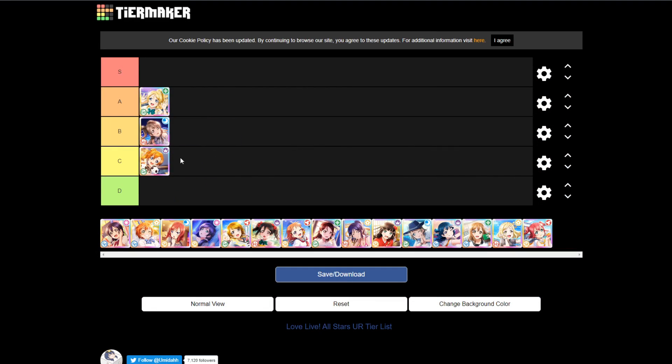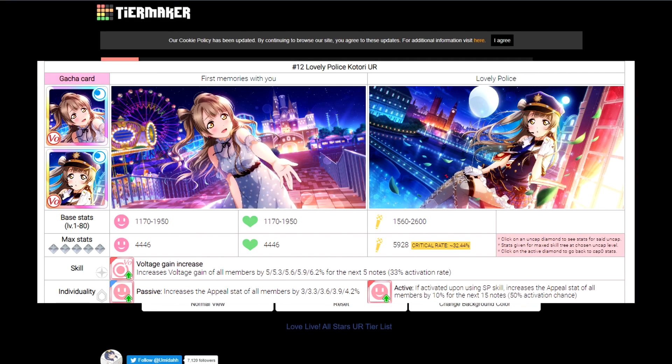Next is Katori, who gets B tier. B tier cards aren't bad in any sense, but there are better cards you could be going for. Her stat line is rather distributed — for a card to be good in terms of stat line, you generally want to focus on one stat and have the other two be lower. A lot of the A tier cards will have high appeal values. Katori doesn't have that high of an appeal value, but she is voltage typing. That's why she's in B tier.